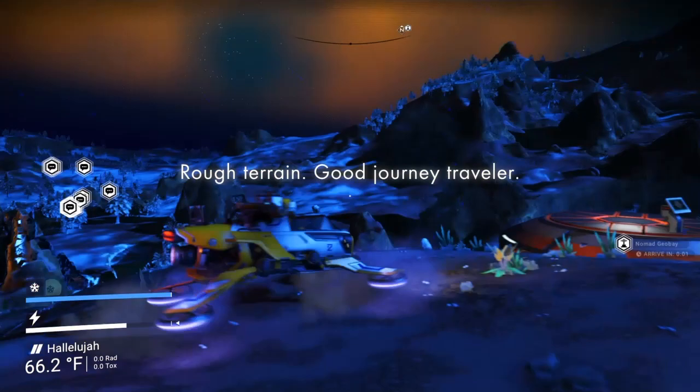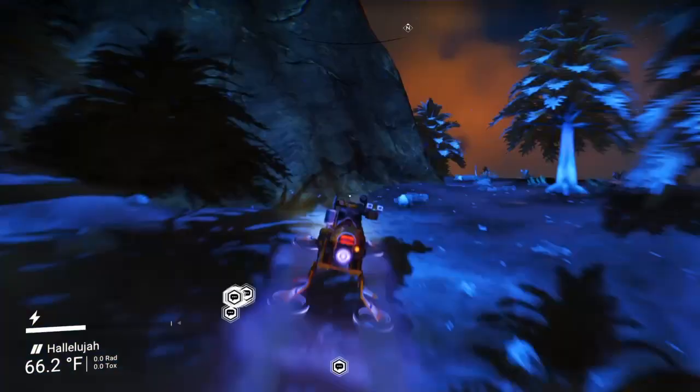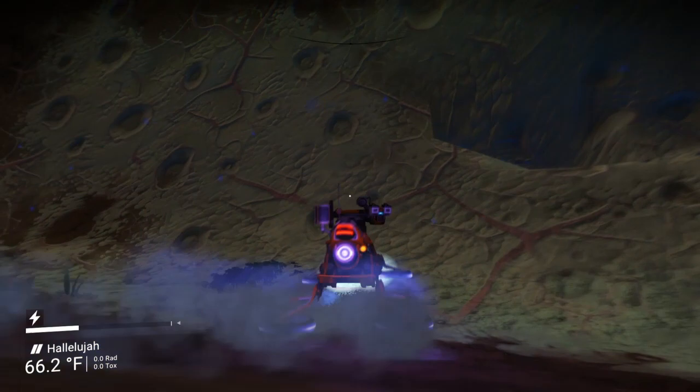Rough terrain, good journey — and our journey will begin. I am using the Nomad, a little more daredevil with high jumping and high speed. We can catch some mega air with the Nomad, as experienced here flying down the mountain. Look at that — how many seconds of air time is that, crashing through a tree?